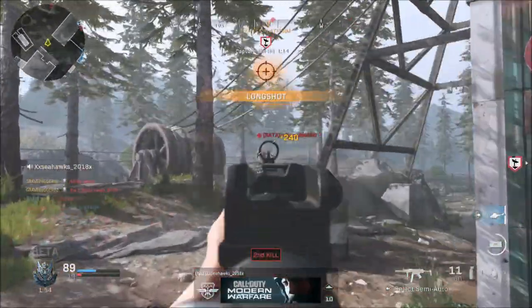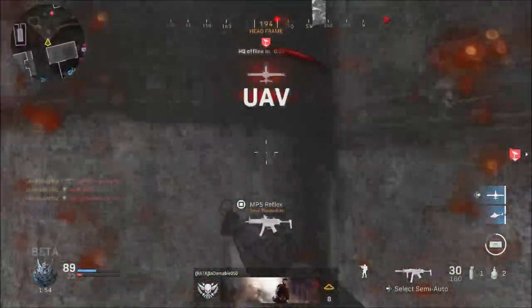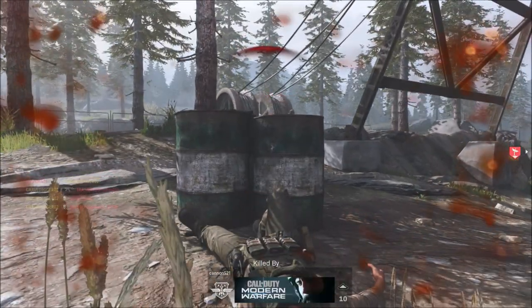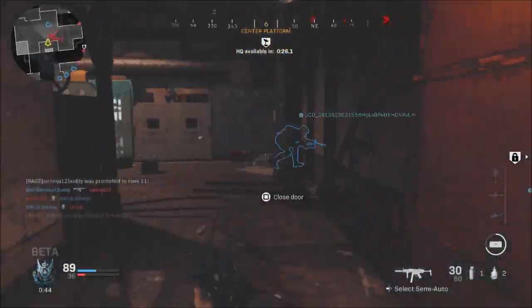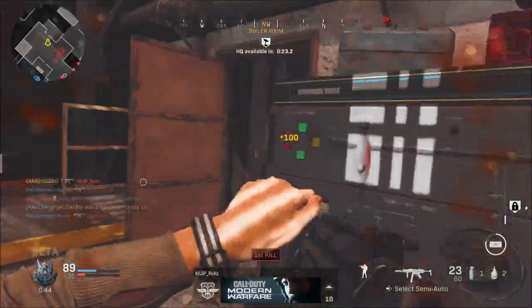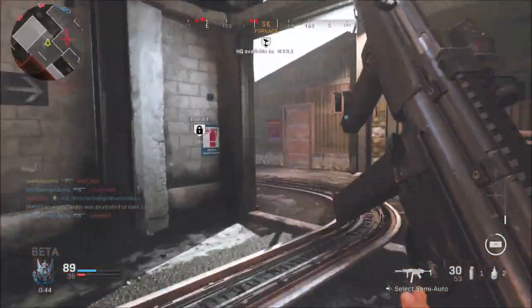Last but not least, the rear grip — which is going to be the pistol grip. Any gun that you can unlock the pistol grip on for the rear grip, I would always recommend using it. This helps with aim down sight from sprint, movement, and ADS in general. It is a plus on any gun that you can put this on.